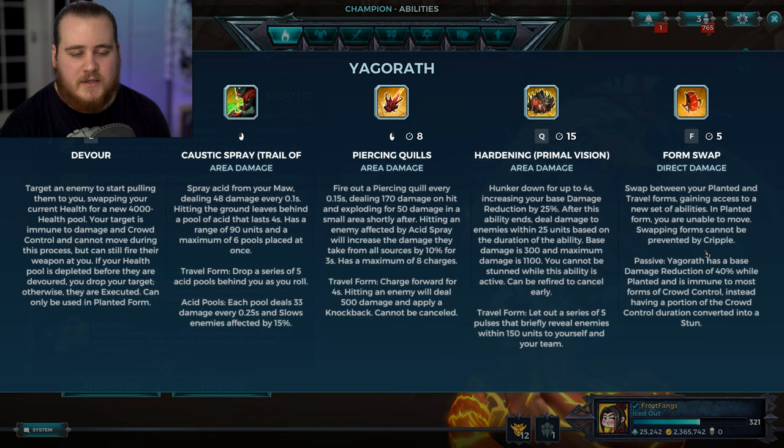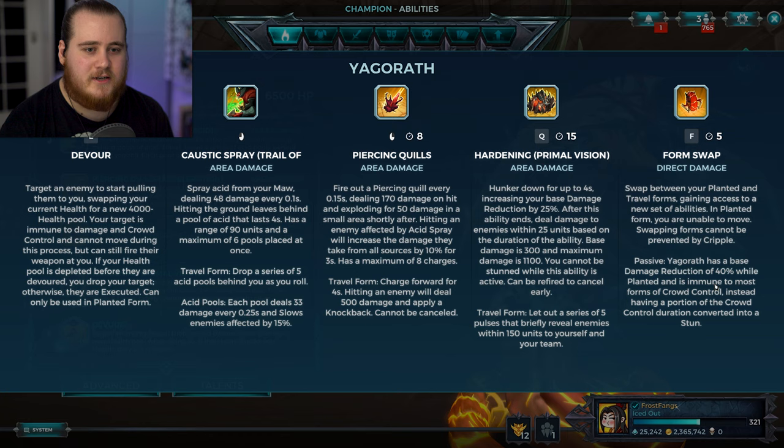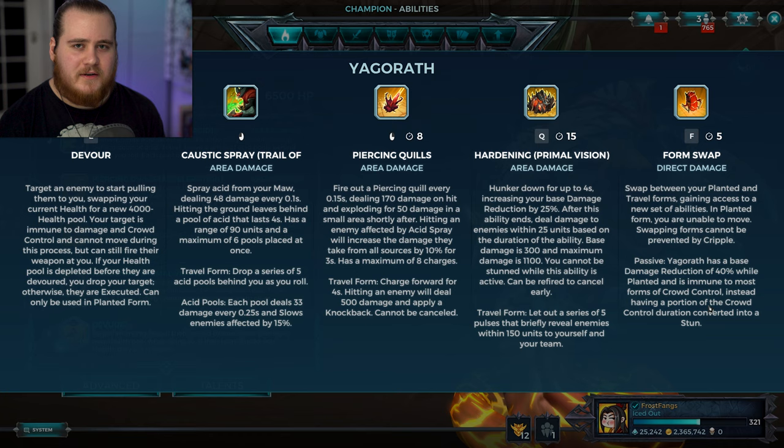Then you have your F ability - the form swap. When implanted you can't move, but in travel form you can roll around and use the other abilities. The interesting part is that swapping forms can't be stopped by a cripple, so you can swap whenever you want. There's a short 5 second cooldown. Yagrath's passive gives her a base damage reduction of 40%, on top of 25% with the Q, which is a crazy amount considering how much health she has. That only applies when planted, and she's also immune to most forms of crowd control - a portion of that CC gets converted into a stun.